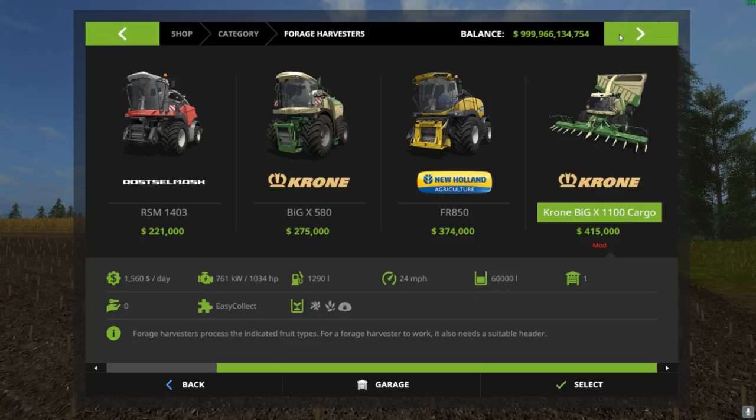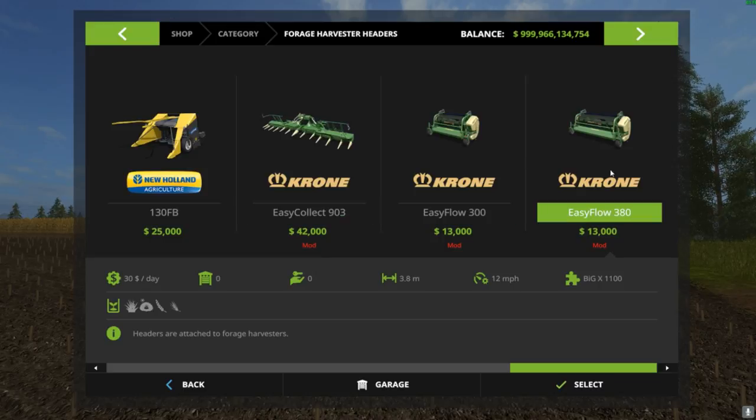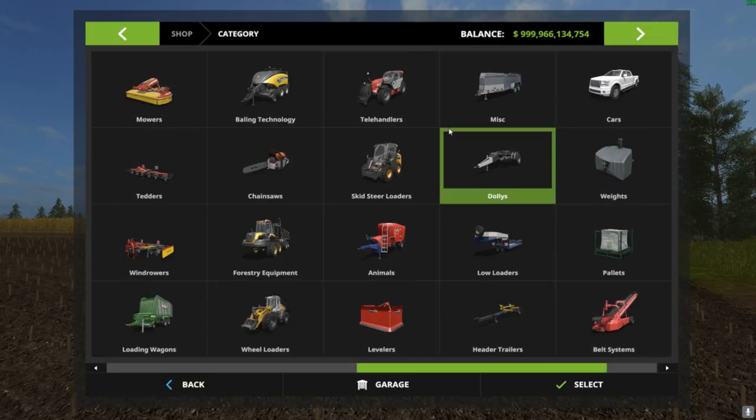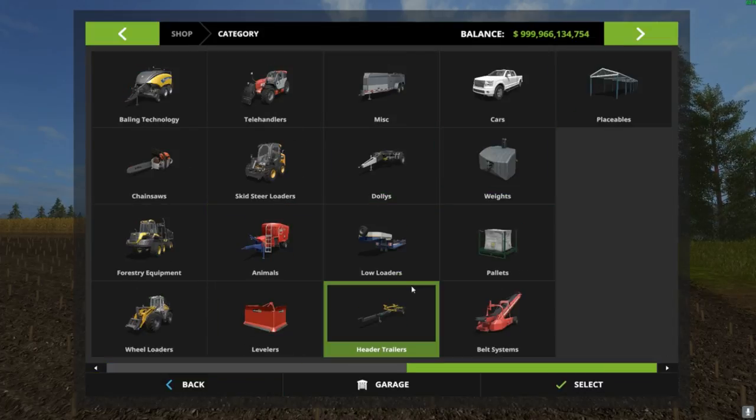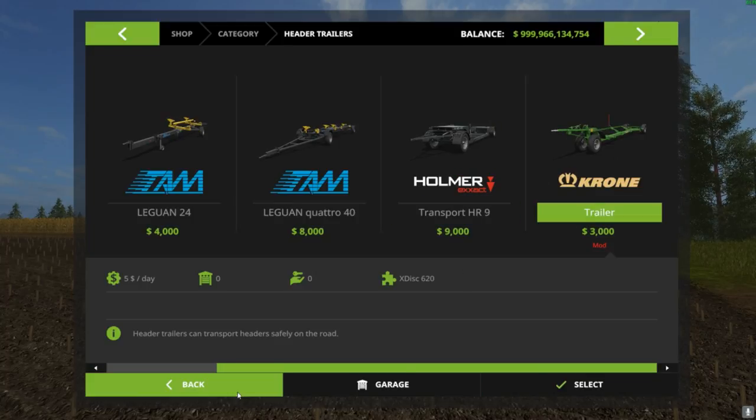It does come with heads — you get your different heads. I really like the 3.8 meter head, a little bit bigger compared to the three meter. It also comes with a header cart, though we're not going to look at that because it's the same as the in-game one and the same price.